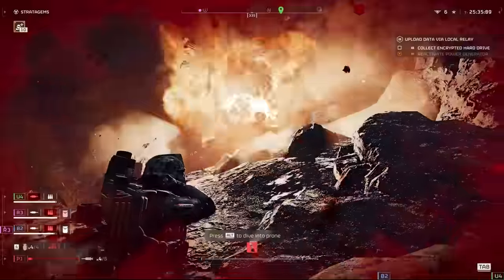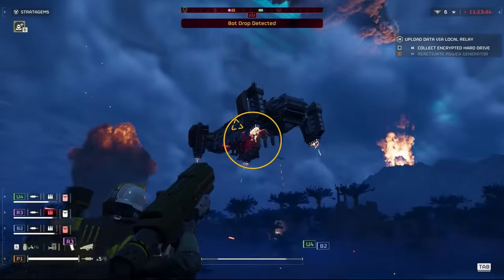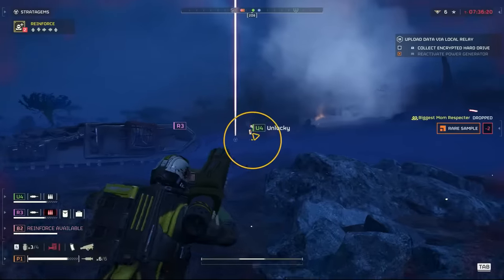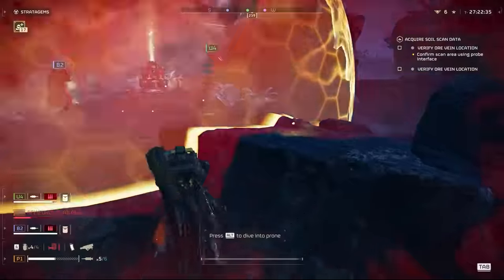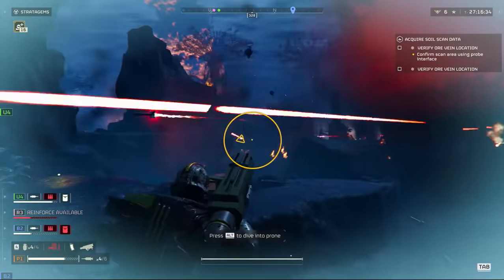It's strong against most armoured units but it really shines against automatons, slow-moving tanks and hulks, and it can even clear a dropship. It can deal with bile titans and has a fairly impressive range. If you're going to use this weapon, you need to take the initiative during waves of enemies and deal with the large targets that are called out. If you're playing with someone using a Spear, call out targets as soon as possible and mark them — this makes the Spear user's life much easier.